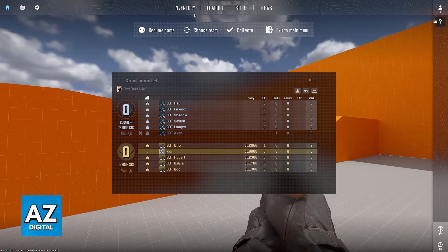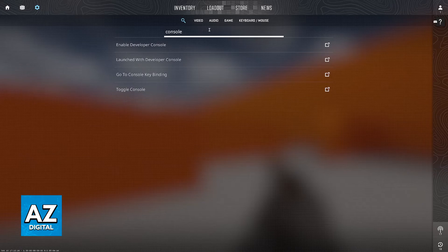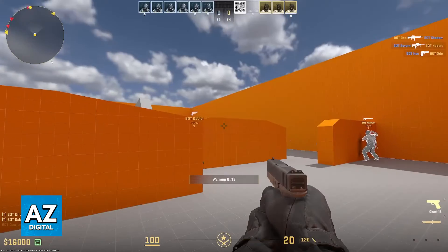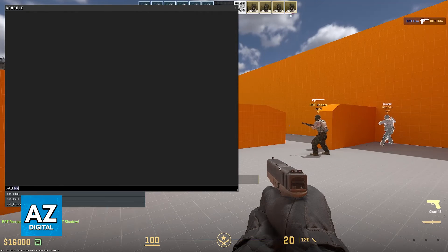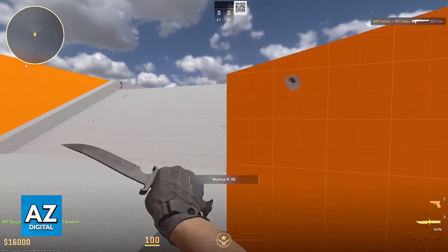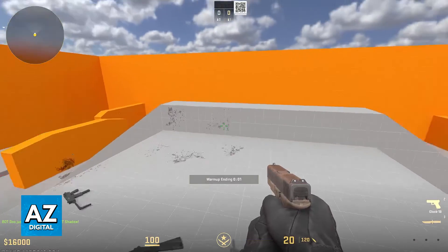To kick the bots, open the console. If you still need to enable it, go to Settings and use the search function to look for 'Enable Developer Console' and make sure it is enabled. Afterwards, press the corresponding key and type bot_kick, and all the bots will be gone so you can freely 1v1 your friends.